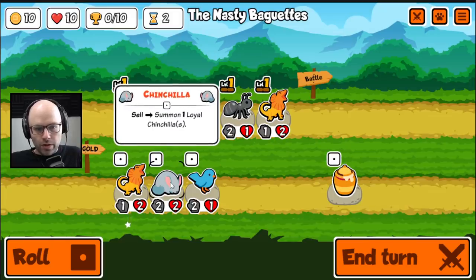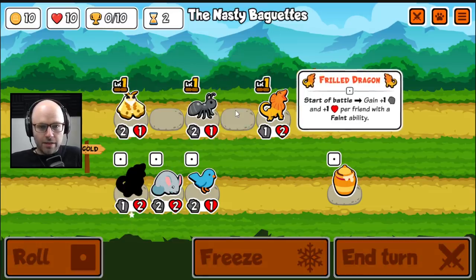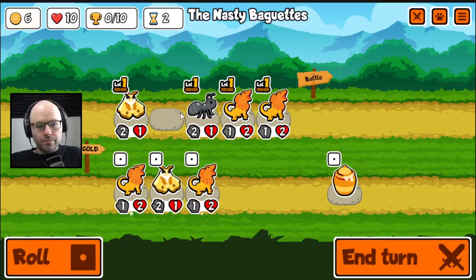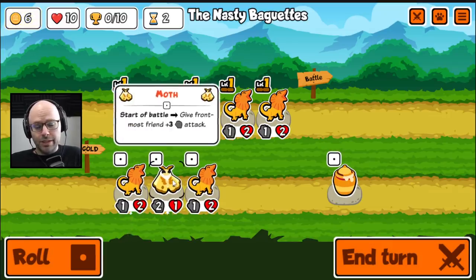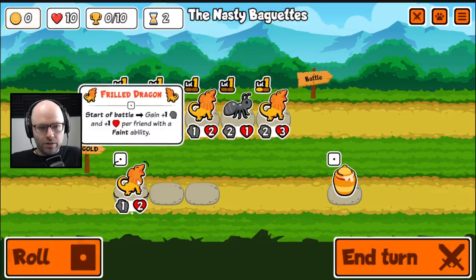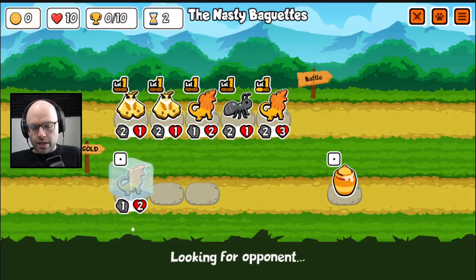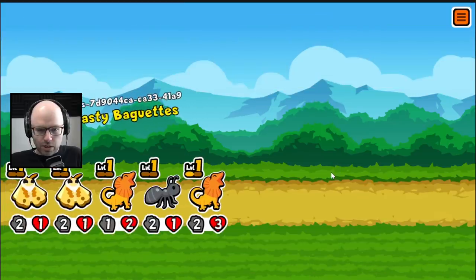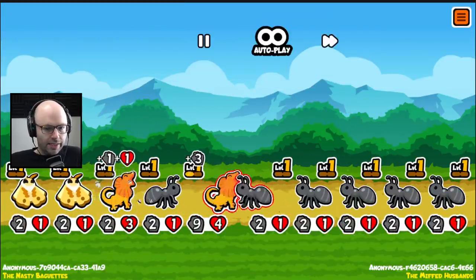When you sell a chinchilla, you get a 2-2, so it's basically like it's a 2-2 that sells for two. It's pretty good, but I think I'd rather have a second Frilled Dragon right now. How about two Moths? Our rightmost Dragon will have a little bit more HP. I don't think there's a lot of things in this pack that play with feint abilities, like if we'll see a Wombat or a Toucan later. That's just five ants.